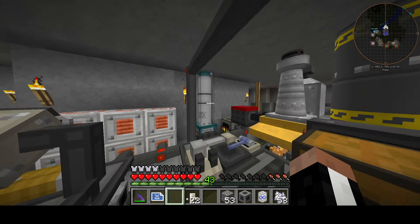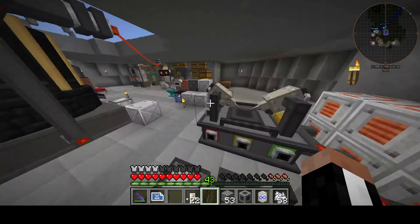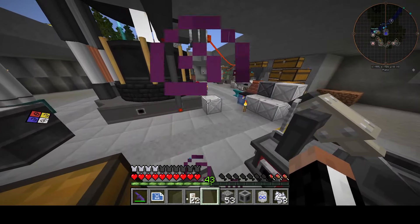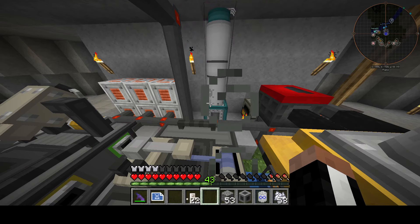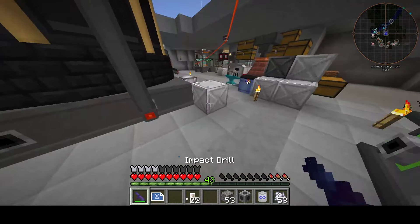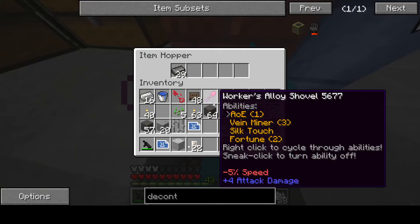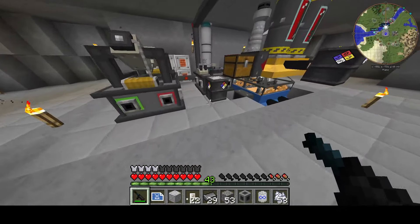I need to make radioactive stuff to get the next tier of armor. We're going to throw it into this bin here — that's the goal. But how are we going to get it to that bin? We'll just use a hopper — that's the best way to not touch the radioactive stuff. And we need steel anyway, so it's a good thing I'm grabbing this hopper.